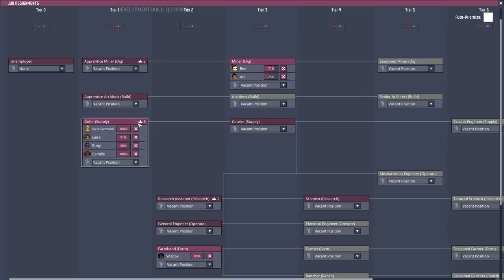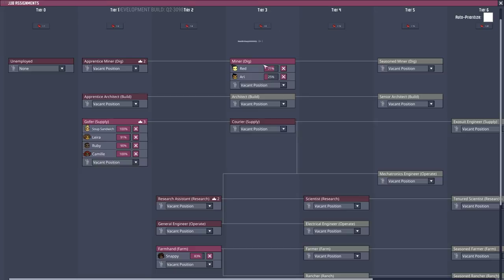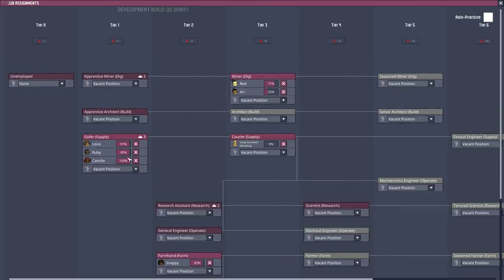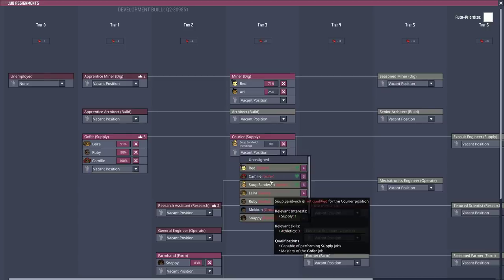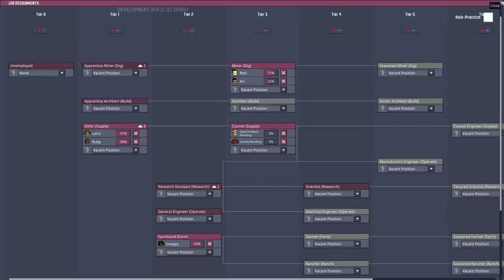What about jobs? Oh, we got some people ready to go. Soup Sandwich, I think I'll move them all through tier 3 — it's probably safe. Soup Sandwich, Camille — and that should be good.